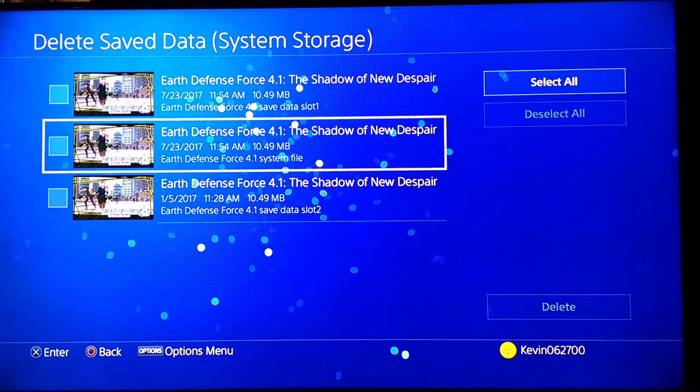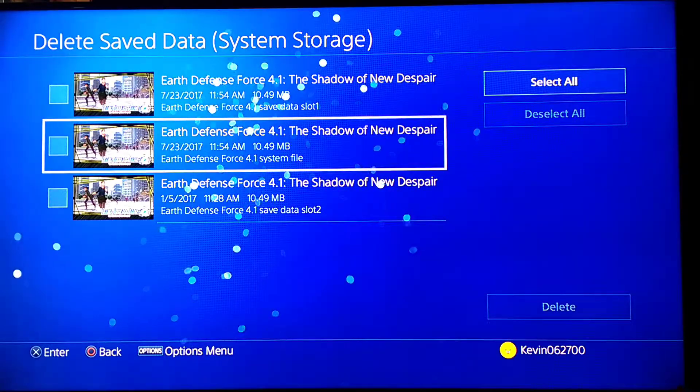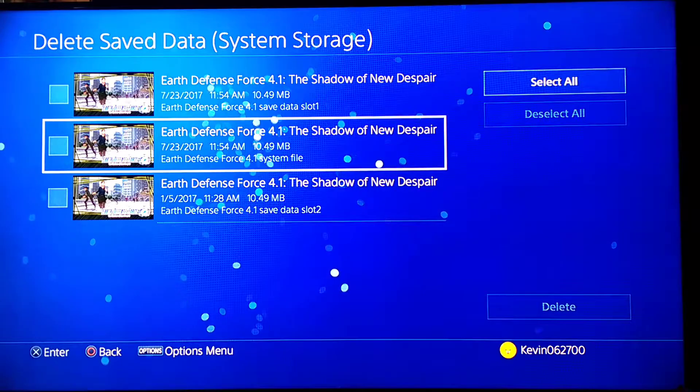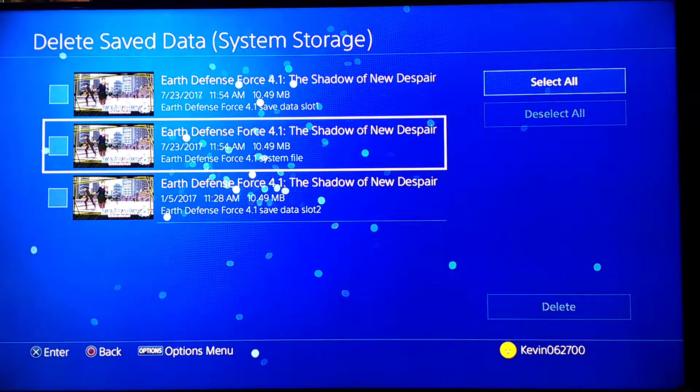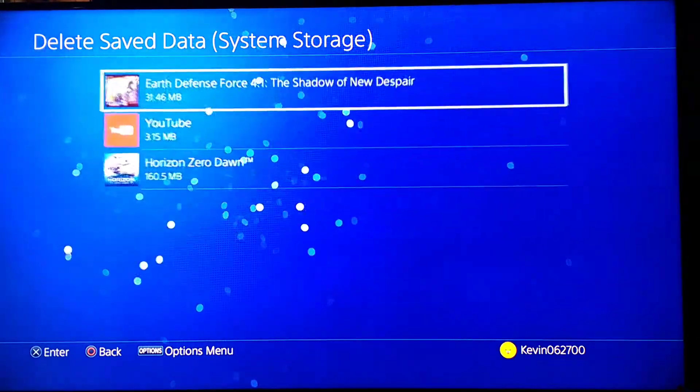This is the file that causes the problem. So you can either delete all the saves after you've backed them up — the system file too — delete them completely, and then go back to USB and copy just the save file only, not the system file. Copy it back onto the system, and that usually will fix the problem.